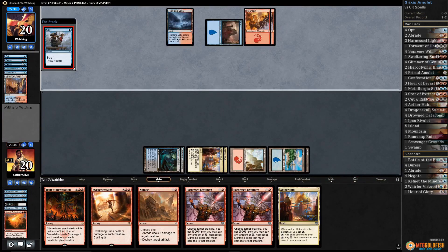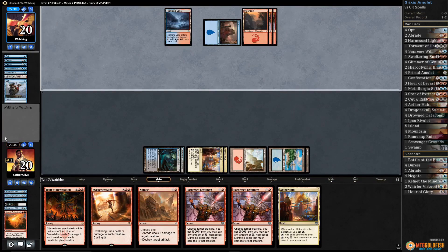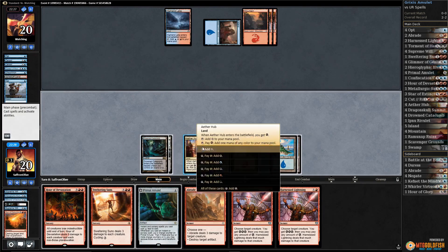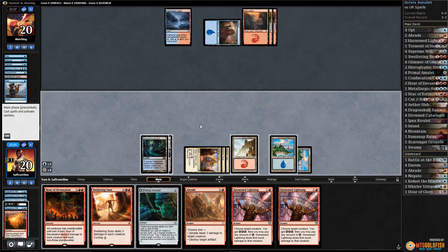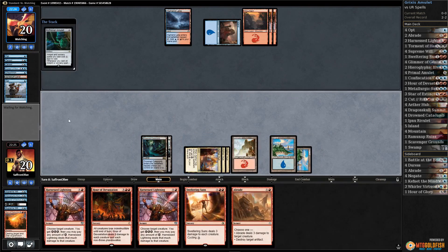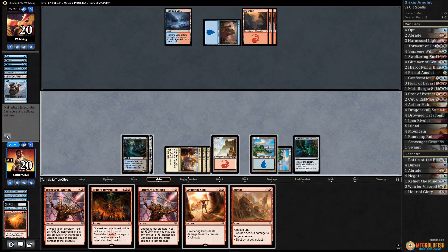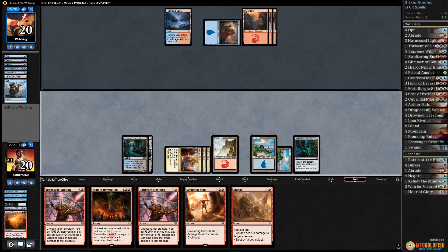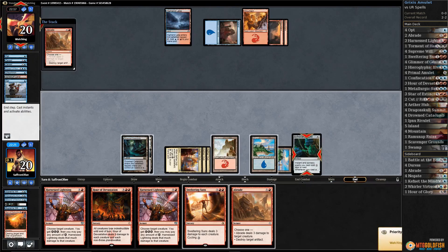Opponent unsummons the Curator — sure, I mean we know he's killing on the way back down. Opponent plays a mountain. I think we just have to do it — play Amulet, hope our opponent doesn't have Negate. All right, Amulet resolves, pass the turn.